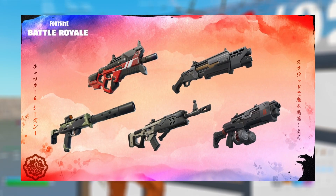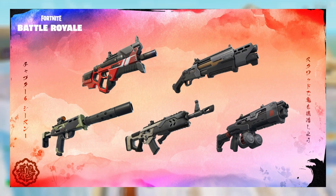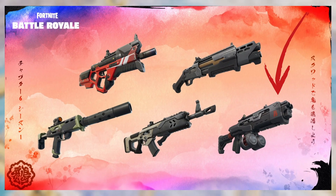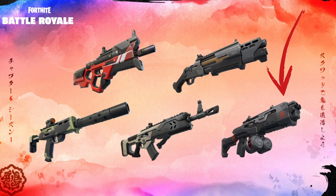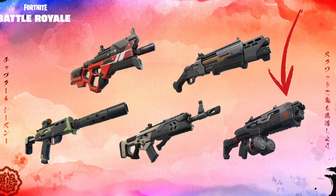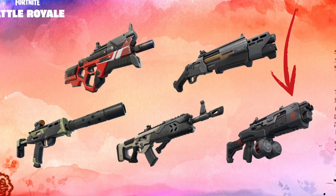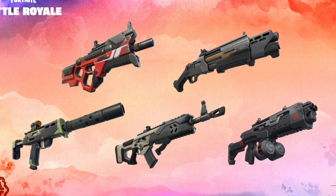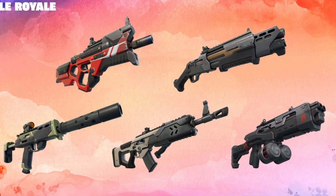All the main guns have been shown off and there are some really good looking ones and some really bad looking ones. The shotgun on the bottom right that has two holes or barrels — usually those types of guns are awful, so I'm probably not going to pick that up. But the rest of them look good. There are two ARs, one SMG kind of like a P90, and then the shotgun.